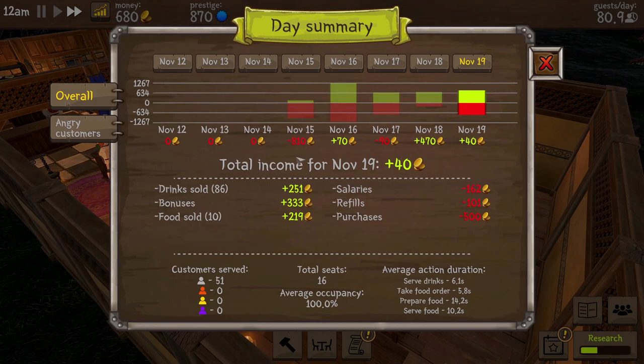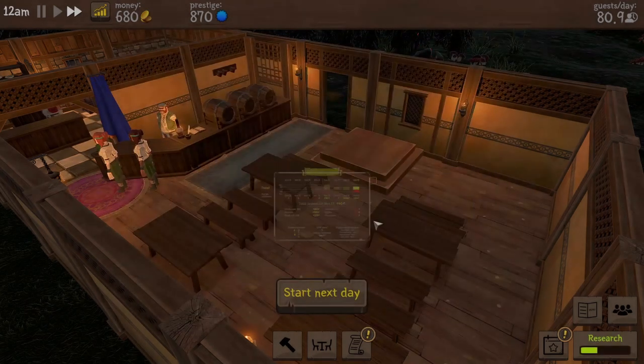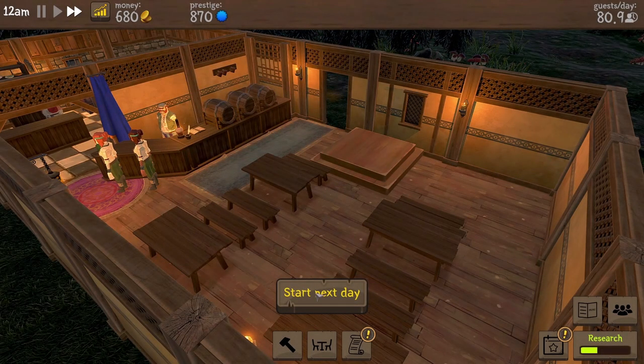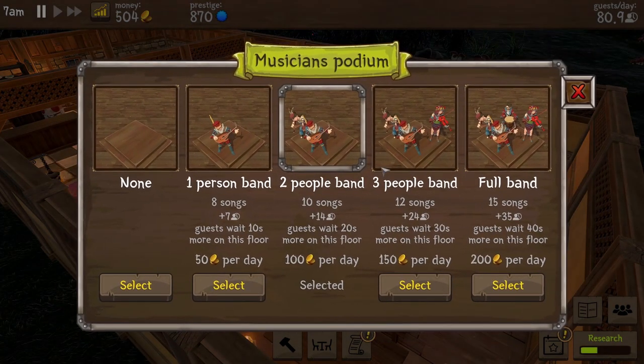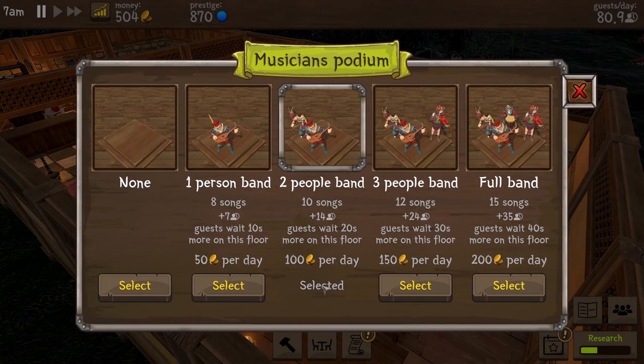We made an all right amount of income. If we don't go buying expensive things and refilling lots of stuff, we'll be absolutely fine. So that's looking very good. Let's go to the next day. Oh, hang on - pause time. They've come back - the musicians! Oh I see, that's just a constant thing. We're going to pay 100 per day forever for the musicians. It's not just a one-off.